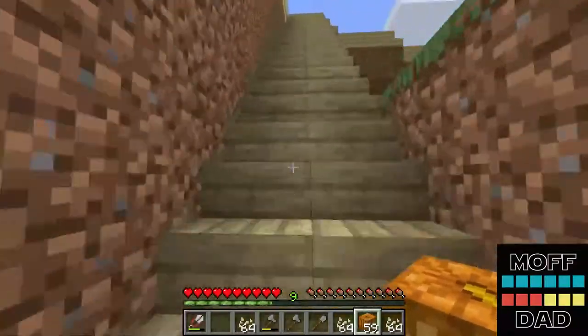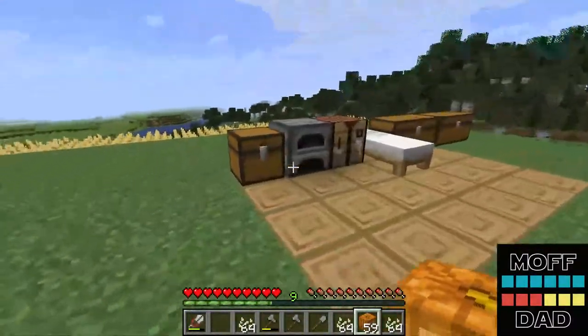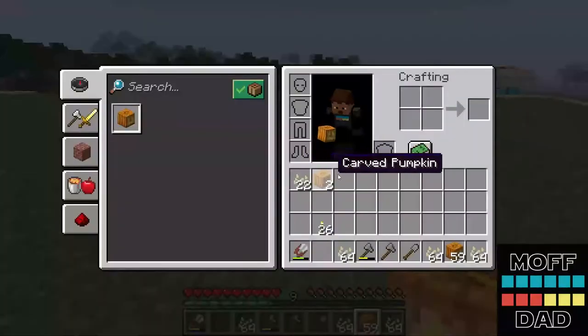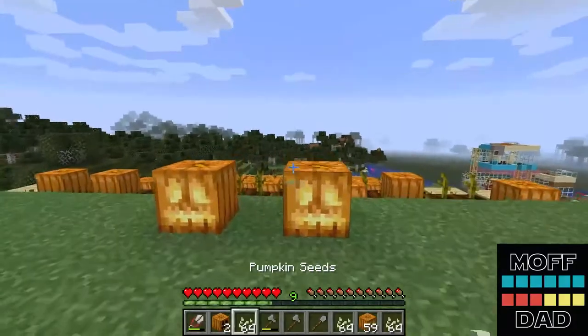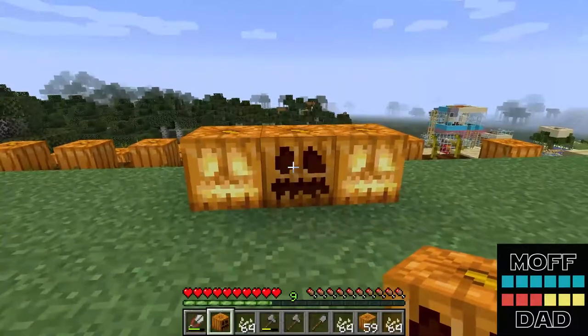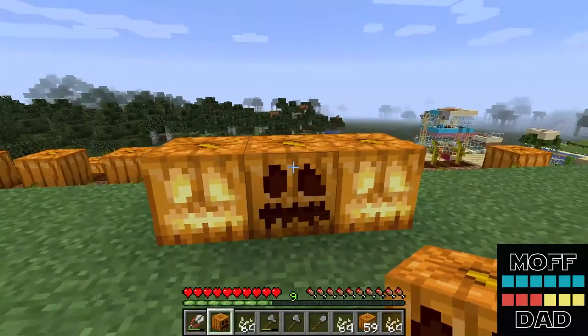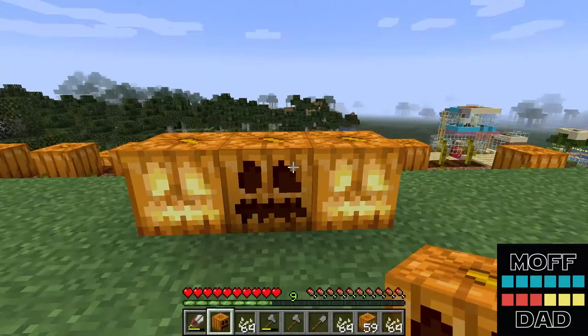It's a pretty simple process: you just carve the pumpkin, use them in the crafting table, and you have jack-o-lanterns. A carved pumpkin looks very similar to a jack-o-lantern, just without the light source. So if you're gonna do it, you might as well put the light in it because it's easy, you get more light, and it also looks really cool. In our next video we will be lighting our base.